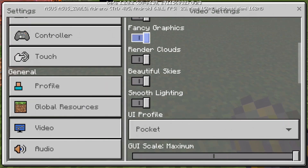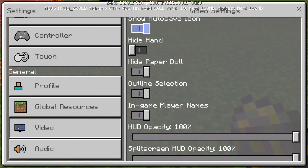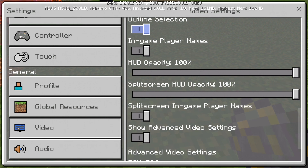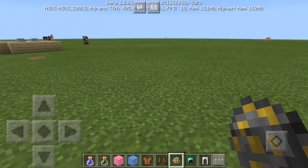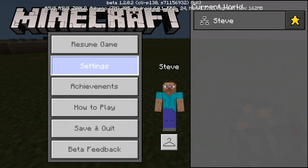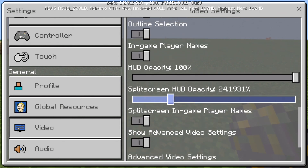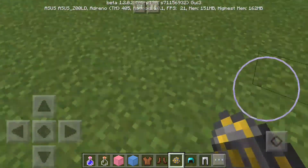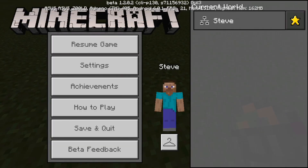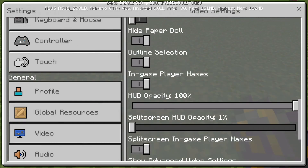Okay — render clouds. What's this? It doesn't change. Split screen — what's this? I think that is not working, it's not working.